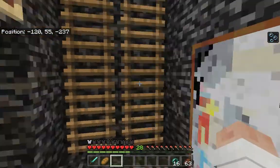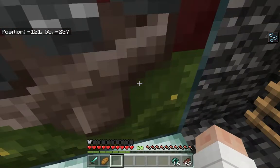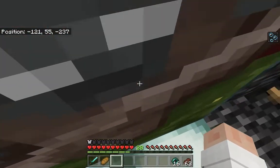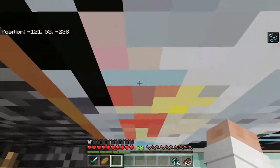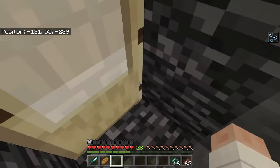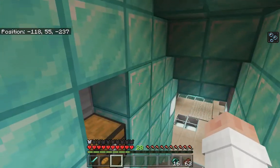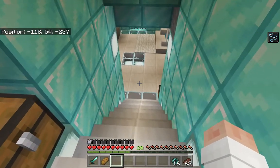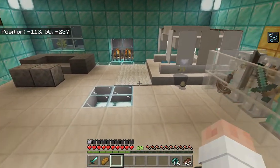Just kidding guys — as you can see, you can also go through these paintings. Flip the switch, it opens up, and if you flip it again it actually opens to a secret room that's made out of complete diamonds.